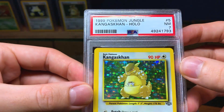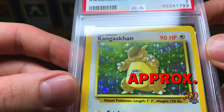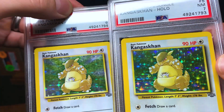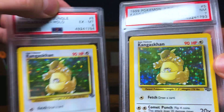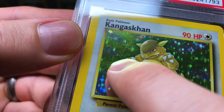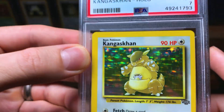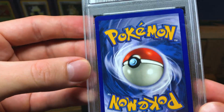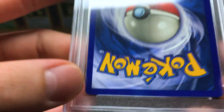This one's better — PSA 7 Kangaskhan holographic, near mint. You can tell right off the bat the scratches are a lot better. Comparing a PSA 5 on the left and a PSA 7 on the right — the seven does have a big scratch there, a few big scratches, but that's the biggest, with some light scratches after that. The whitening doesn't look bad. There's some cardboard dust on there but the card itself is solid.